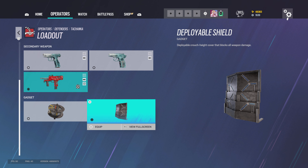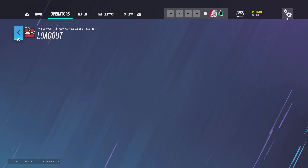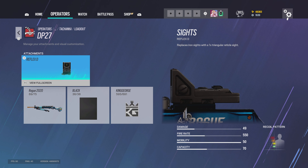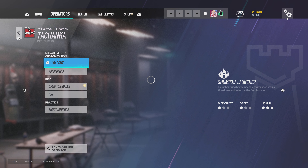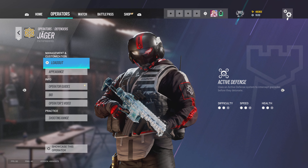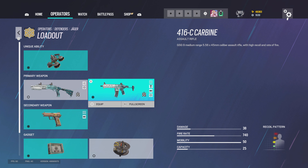Tachanka doesn't really have much to show besides the Bearing 9 which I've shown numerous times. Deployable shield, and I use the DP-27 with Reflex D — I wish Reflex D was available for every weapon. For Jäger I use red dot C, muzzle brake, vertical grip, and the bulletproof camera.